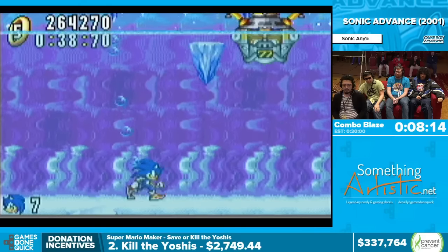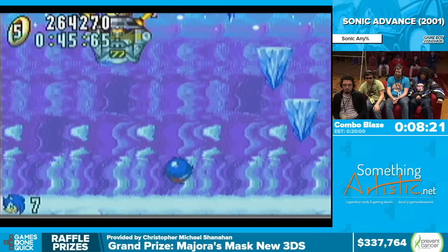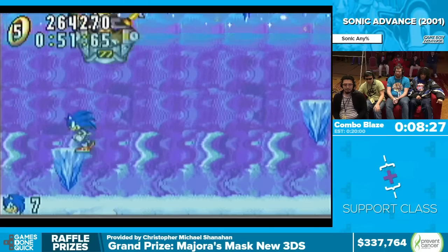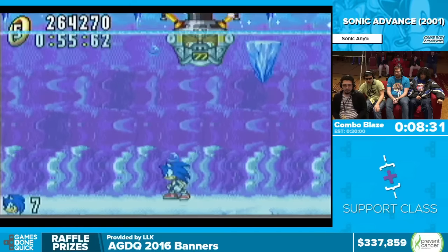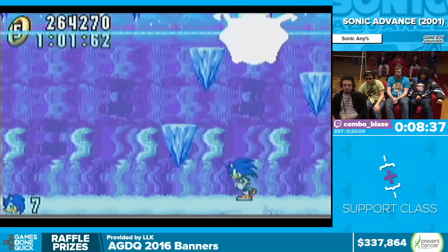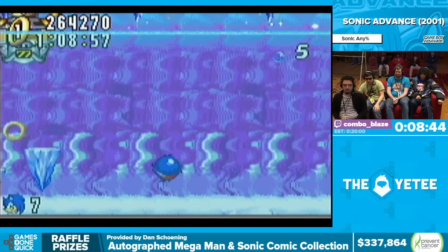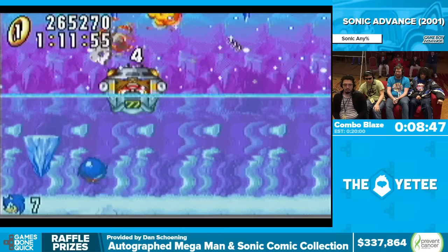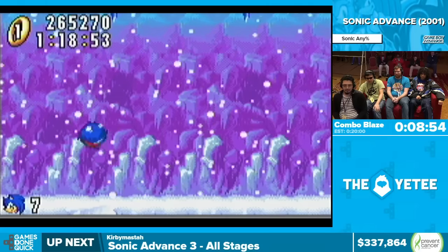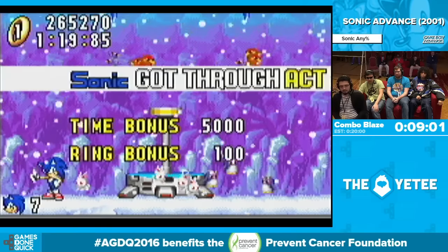Those penguins are never nice on this level. The way they throw the snowball depends on how they see you. Sometimes it comes straight at you, which is what you want — you just jump over and kill them. But sending it backwards is not ideal. We wanted the Tails incentive to be met because with Tails as your partner you can just send Tails up to hit this boss. Without Tails we have to use the snowballs as platforms to reach the boss. This is arguably one of the hardest fights for Sonic in this game, even though other characters have such an easy time — especially Amy.